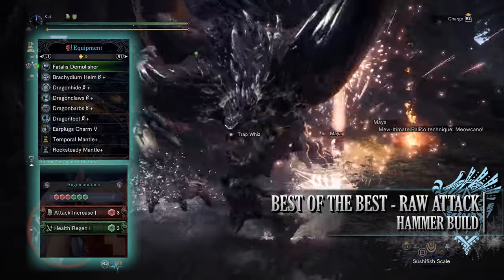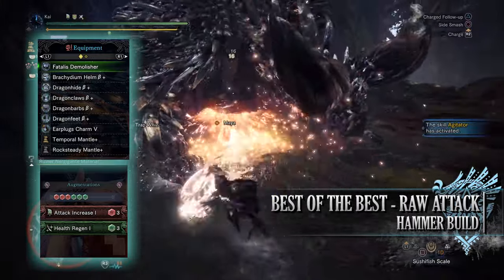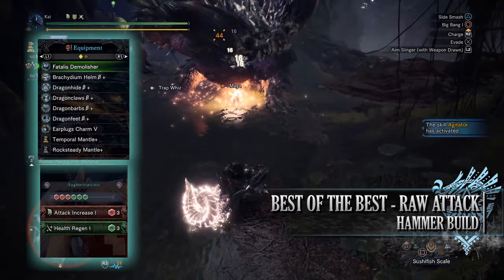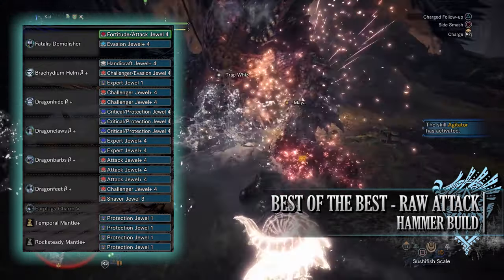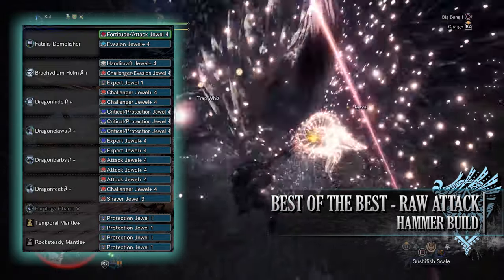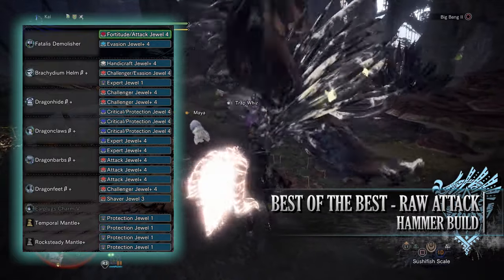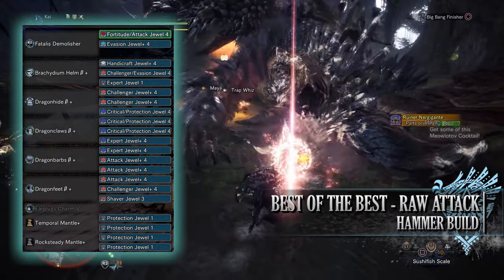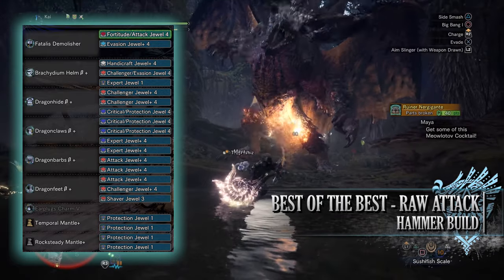The Fatalis Demolisher has a health regeneration augmentation and then an attack increase augmentation. As for the specialist tools, these as always are down to personal preference, so I've gone for Temporal and Rocksteady Mantles. When it comes to the jewels you've got a lot to play around with. I've gone for Fortitude Jewel for the Fortify skill, Attack Jewel for the Attack Boost skill, Evasion Jewel for the Evade Window skill, Handcraft Staff Jewel for the Handicraft skill, Challenger Jewel to max out the Agitator skill, Expert Jewels for some Critical Eye, Critical Jewels for the Crit Boost skill, Protection Jewels for Divine Blessing, and a Shaver Jewel for the Clutch Claw Boost skill.